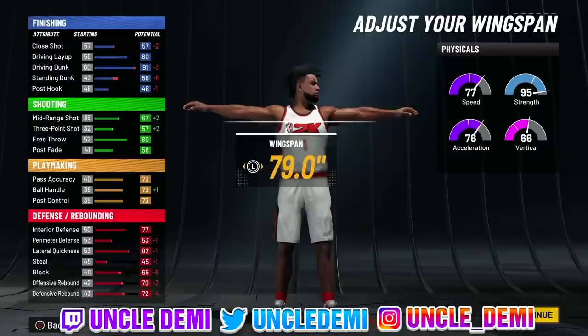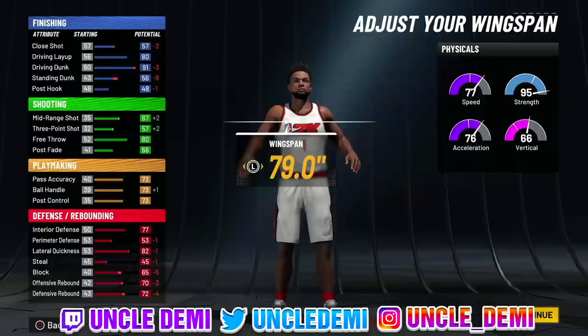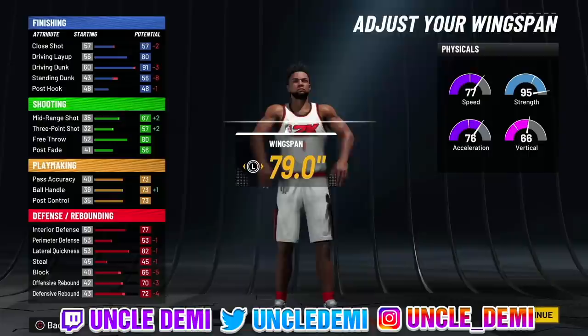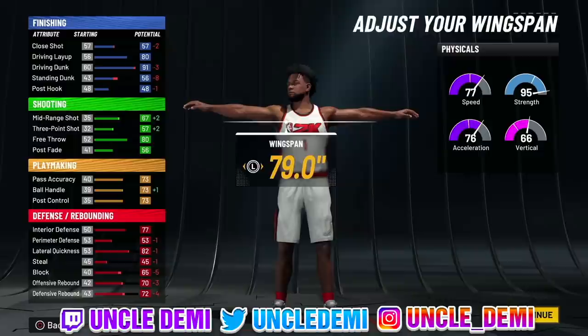Check out these ridiculous numbers: you're getting 85 speed, 84 acceleration, 74 vertical, and 99 strength. So this is going to be a stocky, bruising type guard-slash-power forward — it's going to be pretty unique. On the finishing, shooting, playmaking, and defensive rebound side, you do get a plus four, so you get the 95 driving dunk, which allows you to get all the elite contact dunk animations.